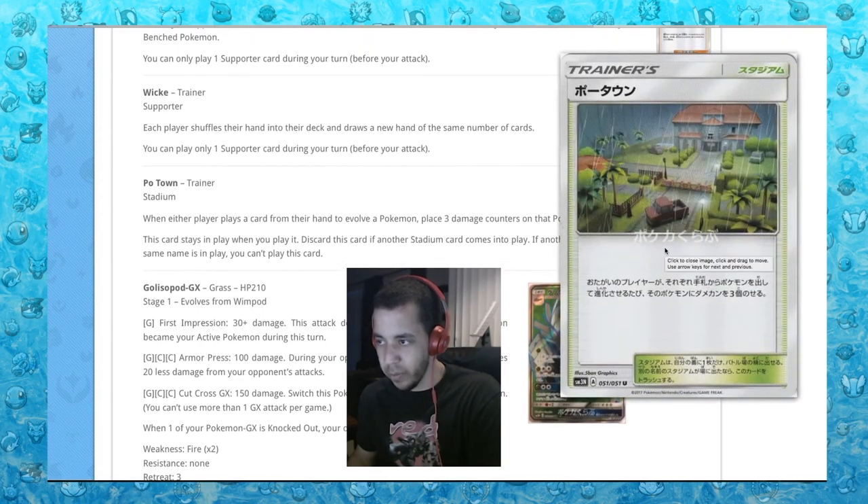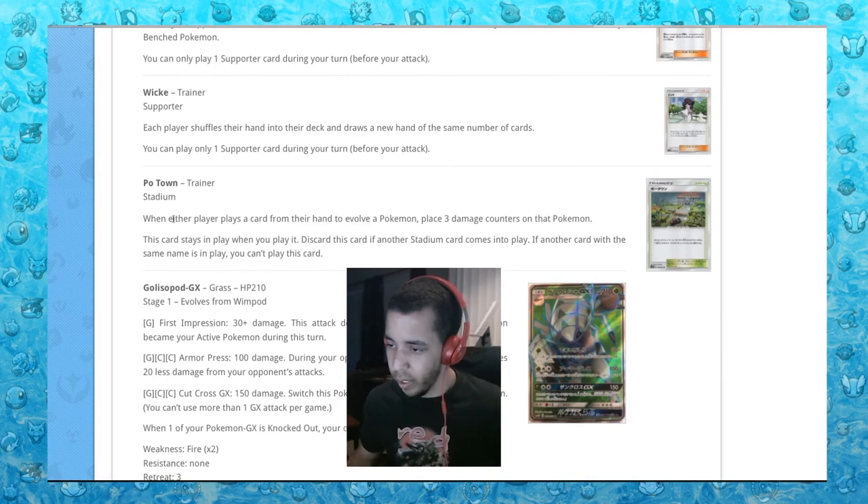Next up is Po Town. All of these trainer cards are focused around Team Skull, which is pretty cool — we needed some Team Skull stuff. This is a stadium: when either player plays a card from their hand to evolve a Pokemon, place three damage counters on that Pokemon.